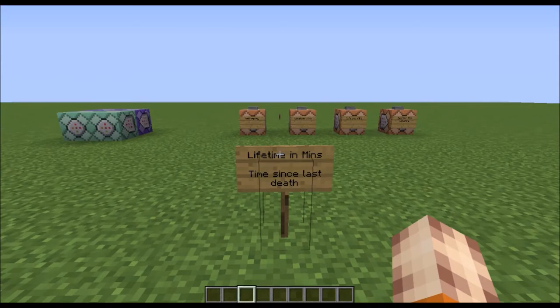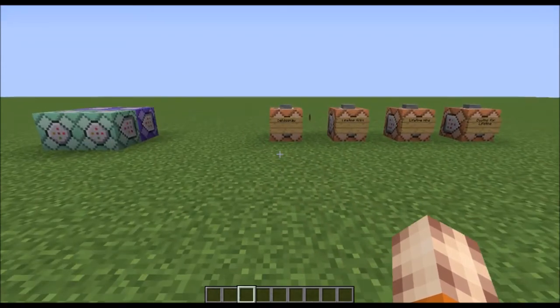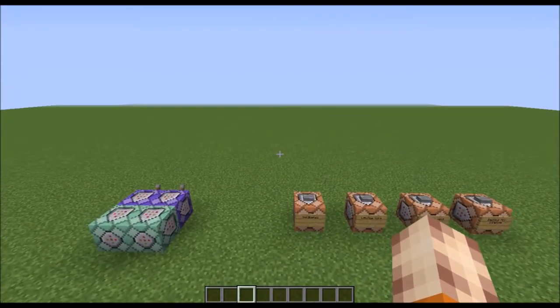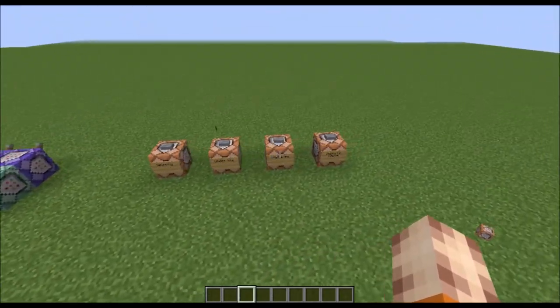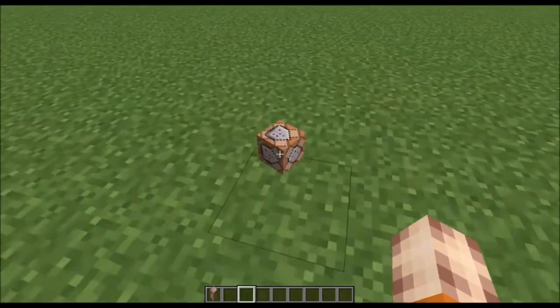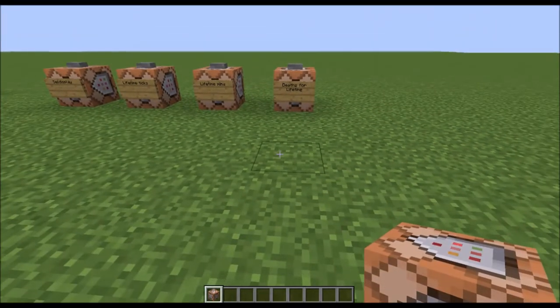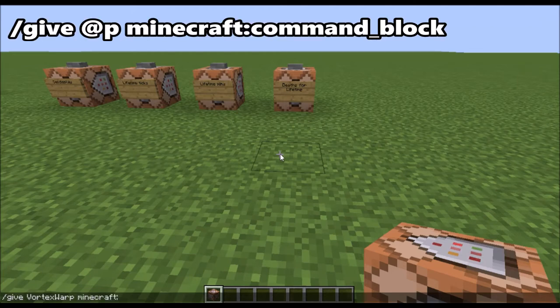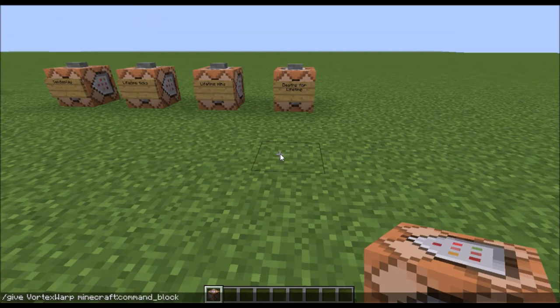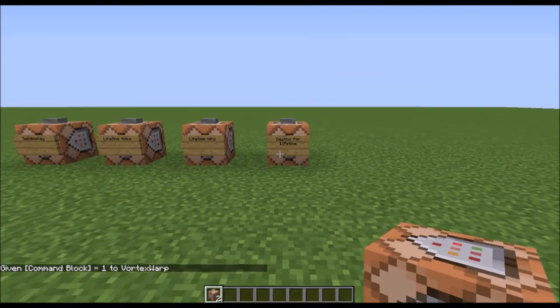If you've got those things then you should be able to start. So what you first need to do is give yourself some command blocks. That's what these things are and they're used to set up the commands. To give yourself one, you type slash give and then your player name — so Vortex War — then you type Minecraft, press tab to auto-complete, then command underscore block, and you will get given one as you can see in the chat.